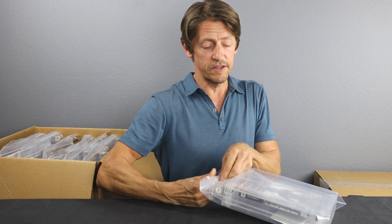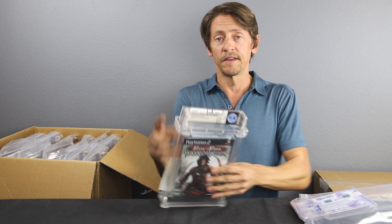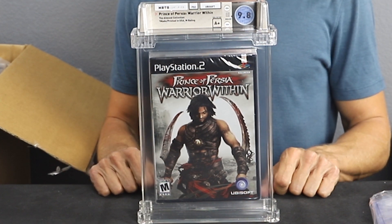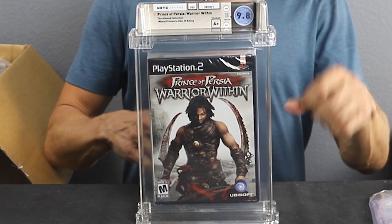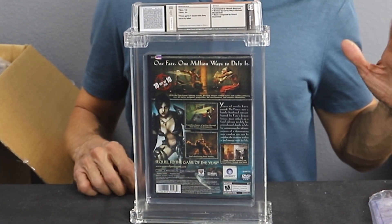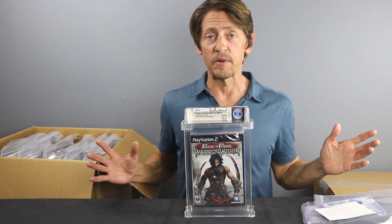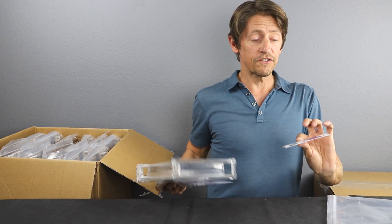Game number six: another Prince of Persia — Prince of Persia: The Warrior Within. This is a 9.8 A++. Perfect grade. The seal grade is only one plus off. A++ and A+ seals don't really matter too much to us — under some collectors they do, but we're perfectly happy with A++. So A++ on a 9.8, Prince of Persia. Very nice. And another sticker — let's start our sticker collection.